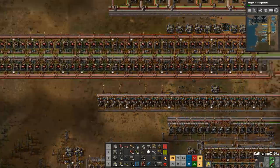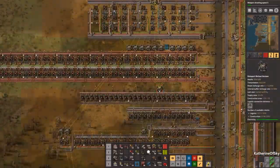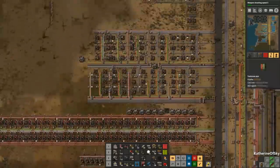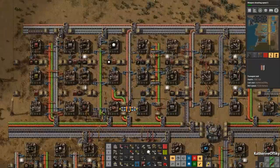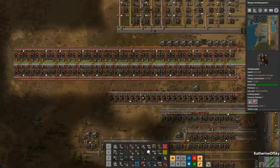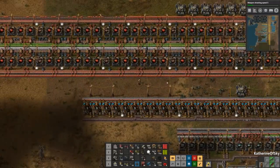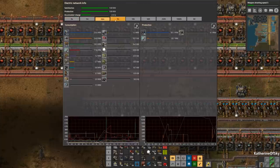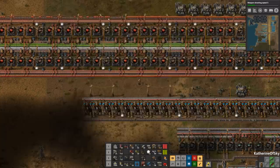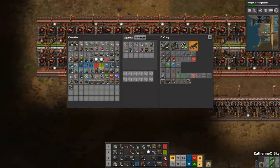Alright guys, I need substations. Let's look in god mode here and see if they're going to bring me any. There they come — we have plenty. So what we're going to do is create a substation blueprint for added accumulators, because that is most of the issue we're seeing. We ended up charging all the accumulators, but it is getting late. Life is not good.